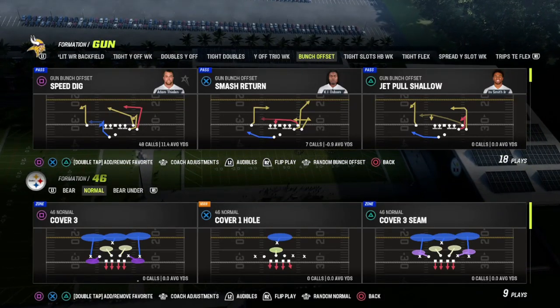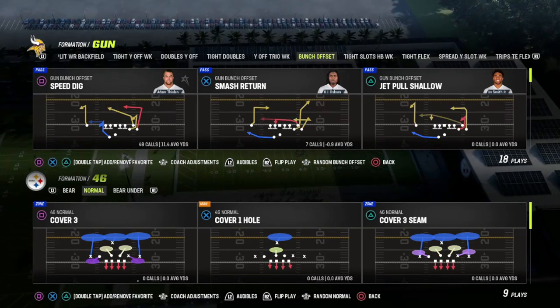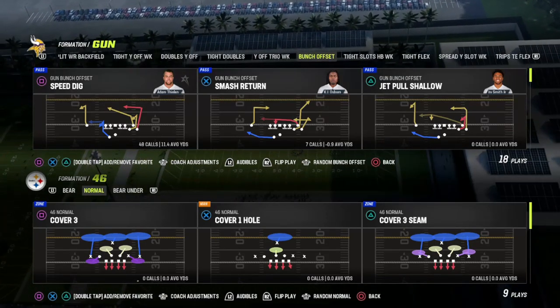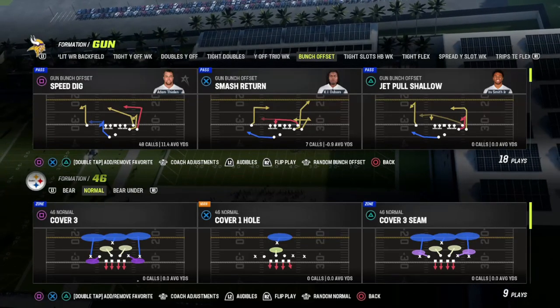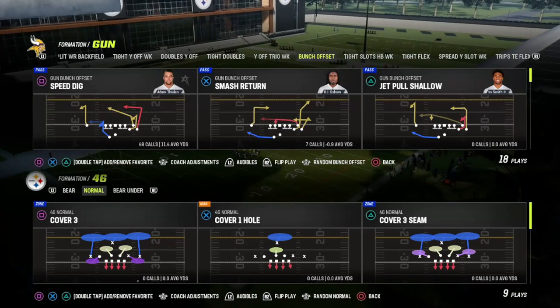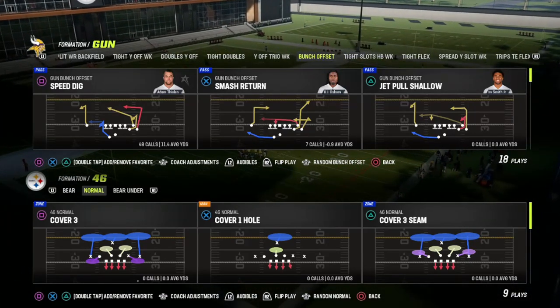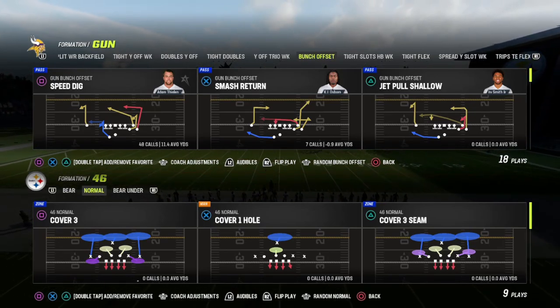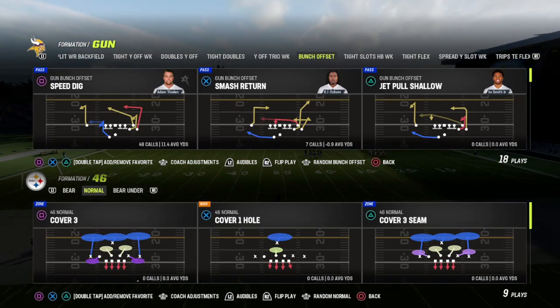Hey, what's going on, you guys? Your boy Pony Montana. In this video we're going to be going over a nano blitz — a very good blitz coming out of a formation that is pretty much not used anymore in Madden. I feel like this is a perfect year for this formation to be utilized. The formation we're talking about today is 4-6 Normal.